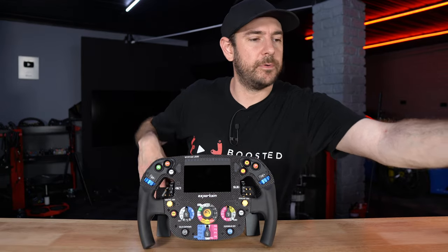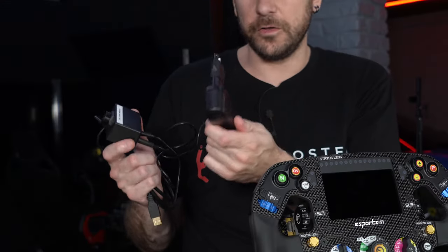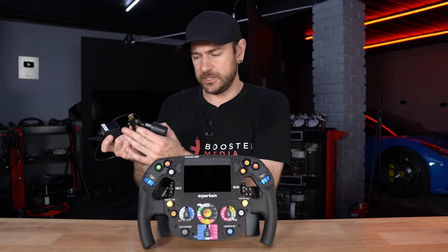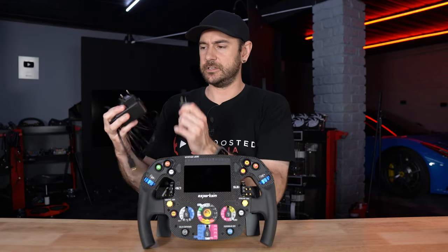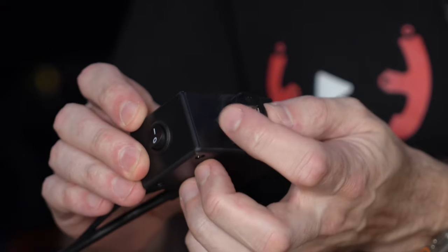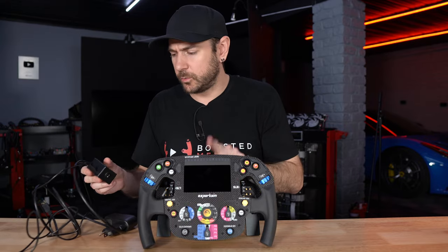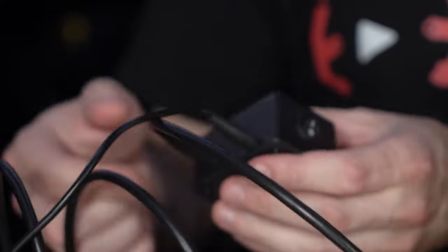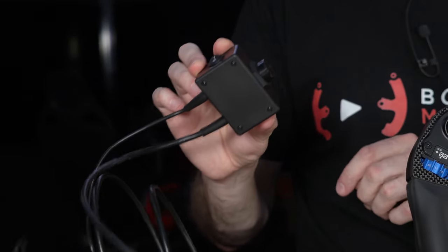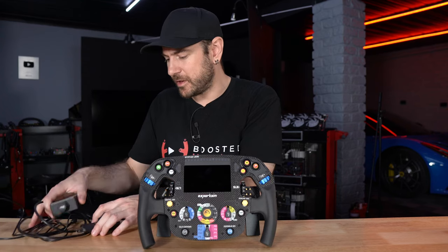Inside the box, they also include a little adapter box — basically a line driver or power injector. It comes with a 5.5 volt, 3 amp plug pack at 16.5 watts, with a USB cable on the other side that plugs into your PC. The wheel then connects to the USB port on this little box, and there's a power switch on the side too. Similarly to the wheel itself, these cables are fixed, so you'd have to pull this apart to replace a damaged cable. One small nitpick: I'd like to see some mounting tabs so you can screw it directly onto your rig, although double-sided tape works fine.